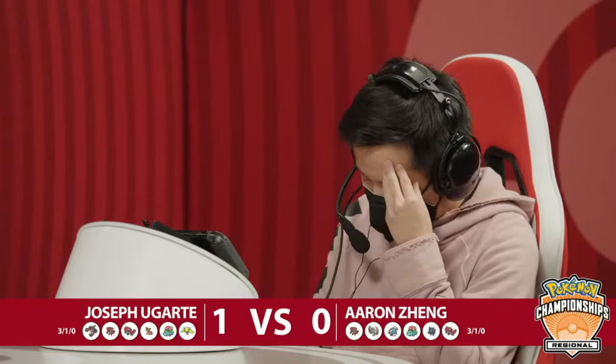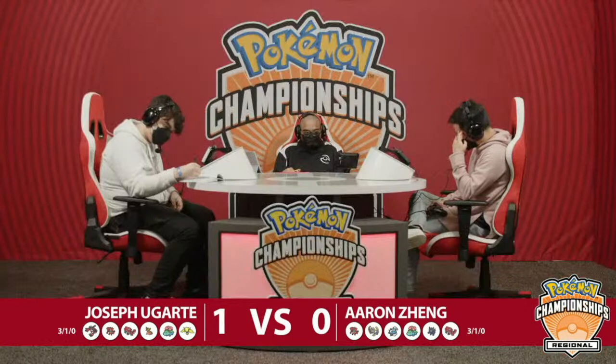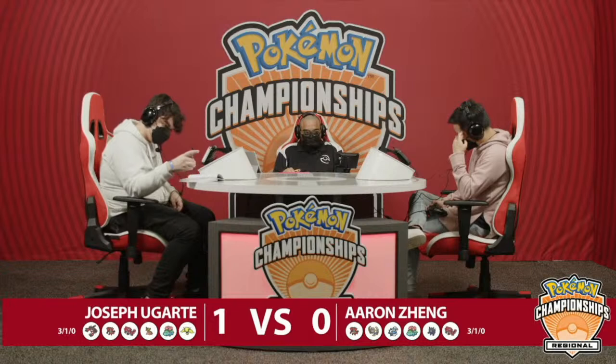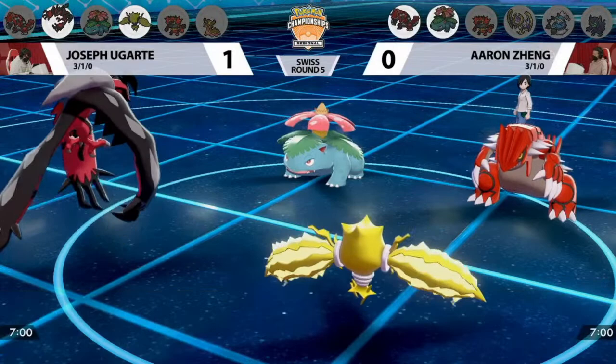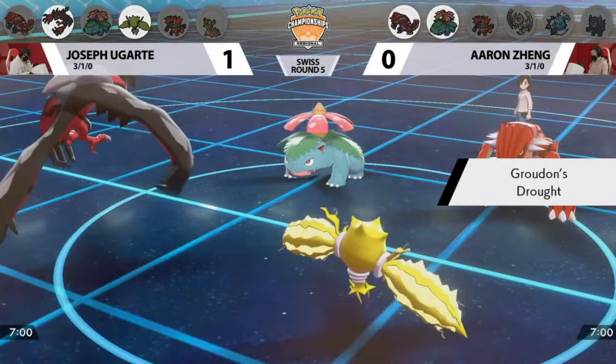For Aaron, the Thundurus lead was so confident turn one — either Venusaur misses Sleep Powder and he doesn't learn the held item, or he gets baited into Sleep Powder on Thundurus and Aaron gets a really strong attack off bringing it down to its Focus Sash. Thundurus is really important to Aaron's keys to success — maybe preserving it later in the back, having one of those turns where you switch in before Incineroar does and get the free Defiant boost. Just because Thundurus and Incineroar aren't on the field turn one doesn't mean they might not interact.